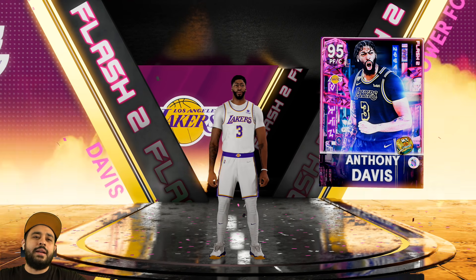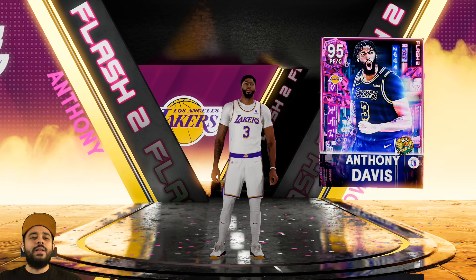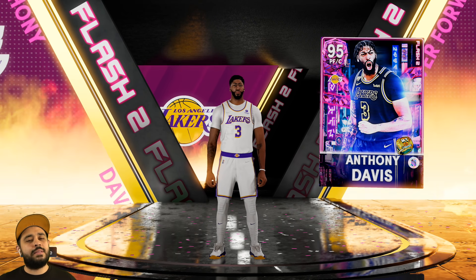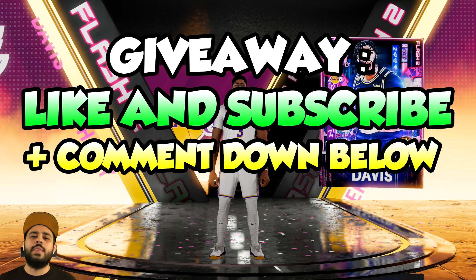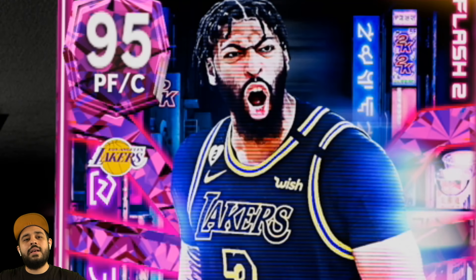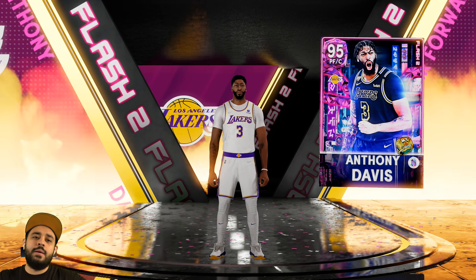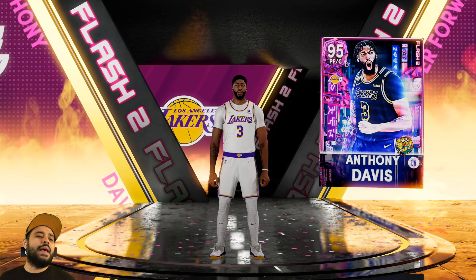In literally the first box - first pink diamond pull of the year - and who better than Anthony Davis! Look at this card, oh my goodness. We really pulled it in the first box, right in the middle. We got that middle cheese. Make sure to leave a like, subscribe, comment down below to join the giveaway. Welcome to the squad, AD - you know how good you are and we love to see it.